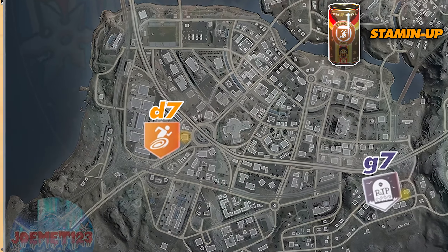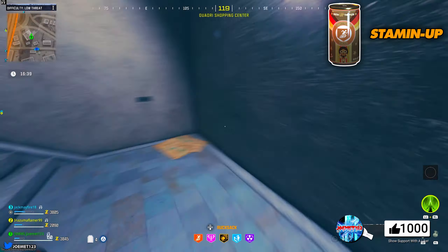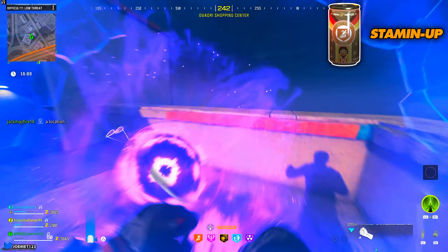Stamina Up: Make your way to the D7 coordinate of the map. Here you'll have to go into and run up the stairs of this building as fast as possible. It's also recommended to drop your weapon, as you'll actually run faster that way — you can always pick it up right after. If you do this fast enough, a completion noise will play and inside the spawn portal will be your free perk.